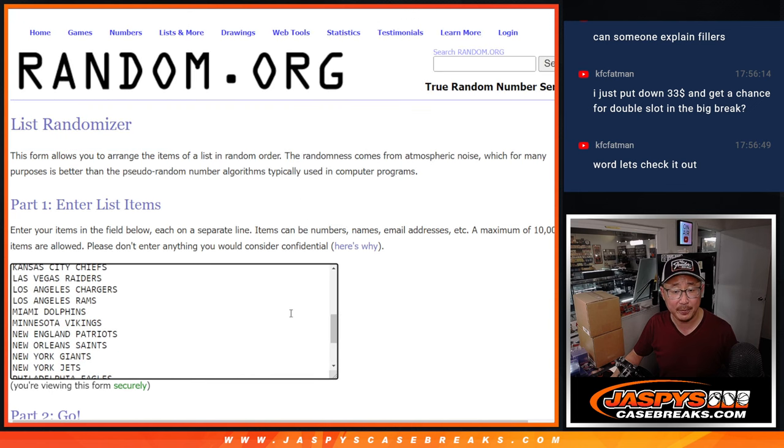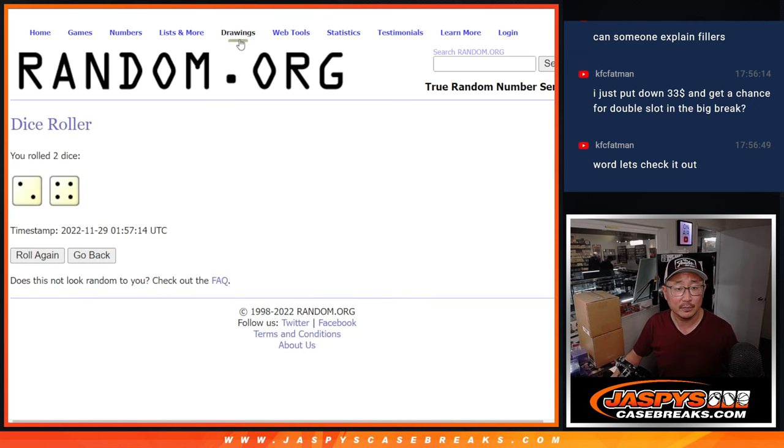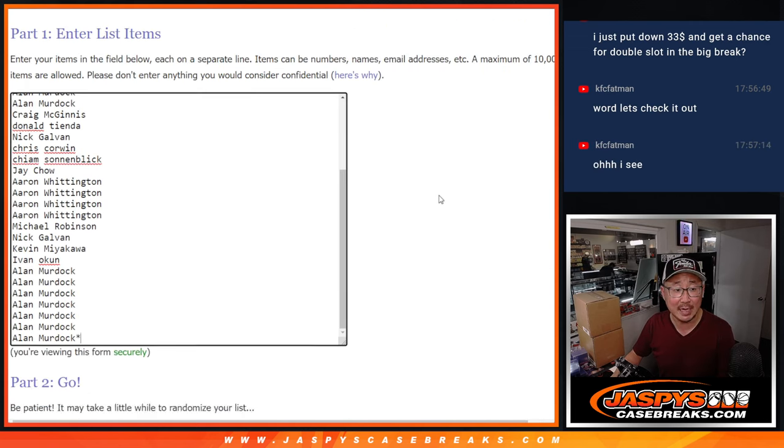Big thanks to this group for getting in on it. There are the teams right there. Let's roll it, let's randomize it. Two and a four, six times for names and teams.